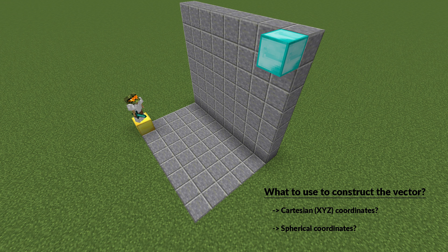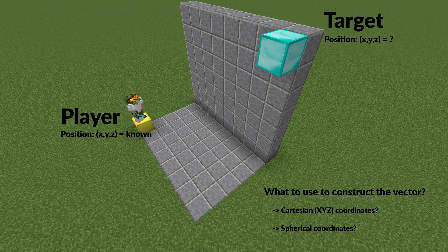Well, to understand that, let's have a look at the information we have available to construct such a vector. At the moment of shooting the gun, we know the player's current location, but not the exact location of our target. Therefore, we cannot compute the parameters dx, dy, and dz required to construct a vector in Cartesian coordinates. What we do know, however, is the player's orientation, which is given by the two angles phi and theta.